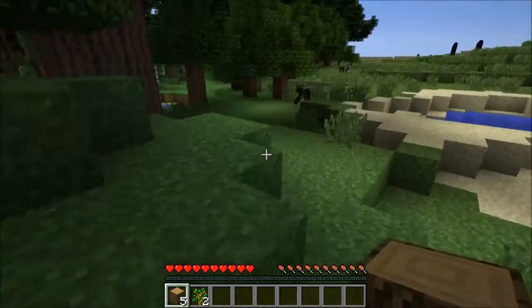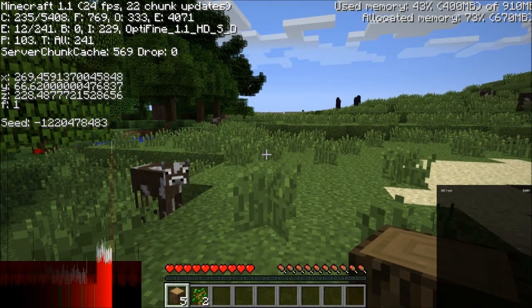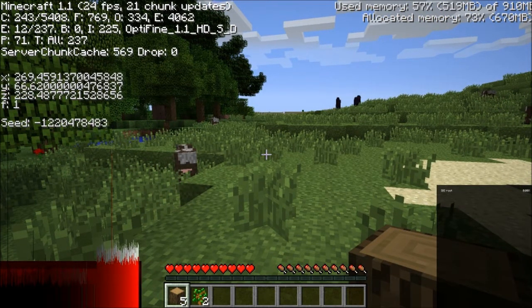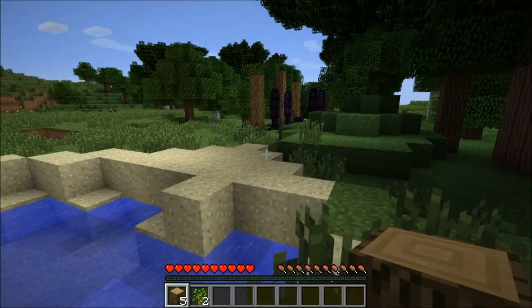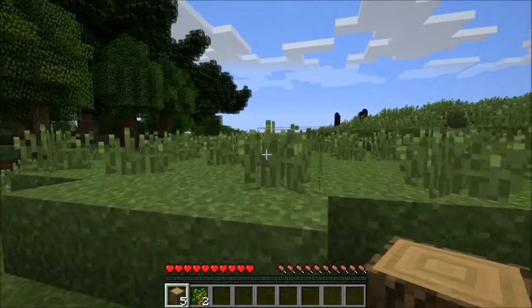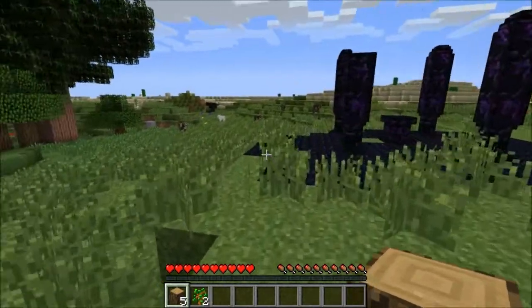We've got a fantastic spawn. Let me put the seed up here — there's the seed, screenshot it or do whatever you need to do. It's negative 1-2-2-0-4-7-8-4-8-3. You guys can follow along with me. This will be a fantastic spot — we're right next to a big forest, we have a big hill over there, and I do see sand. We've got a bunch of cows. This is everything I could possibly want for a tutorial series. I don't know that we could have gotten a better spawn.